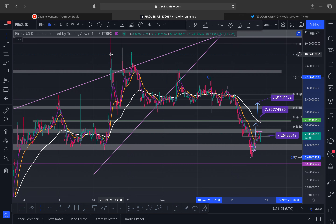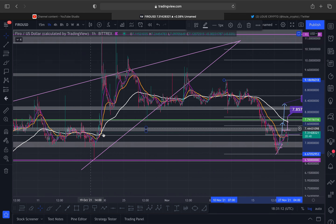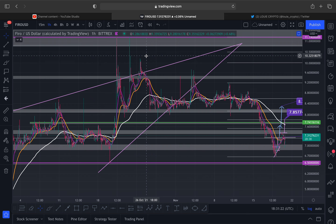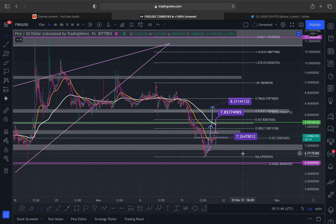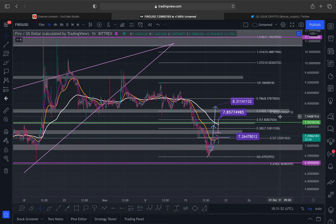In my first ever FARO update, when we were up here, I said we're going to come down because this is what FARO likes doing — it has loads of fat scam wicks: massive wick down, massive pump, massive dump, massive pump, massive dump. It loves doing this because it's a very small, micro-cap coin. I told you guys we're going to come back to the swing high at eight dollars twenty, which we held like a boss, and we formed this descending triangle. We broke to the downside, and before we even broke I said if we ever lose eight-twenty, the swing high at seven dollars seventy would be a perfect bounce area — and look at that bounce. The more you test eight-twenty the weaker it gets, and the Evergrande news is what pushed it over. Then you met your technical target at around seven dollars to six-eighty-five.